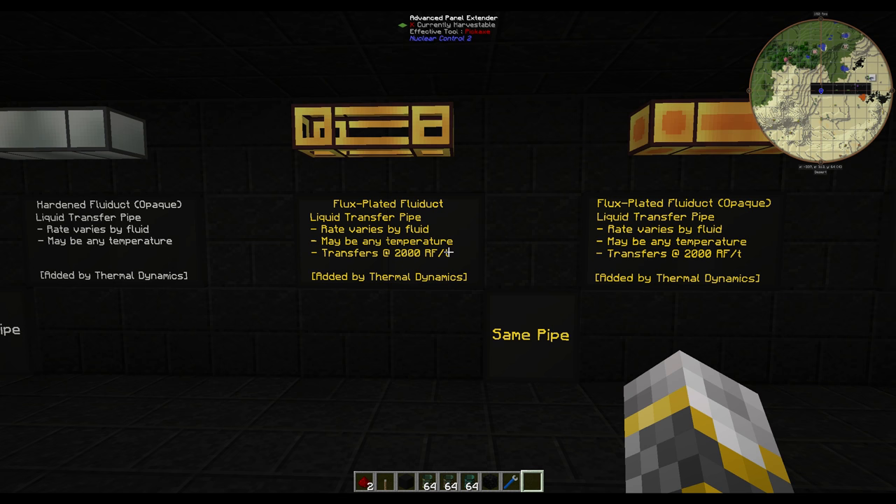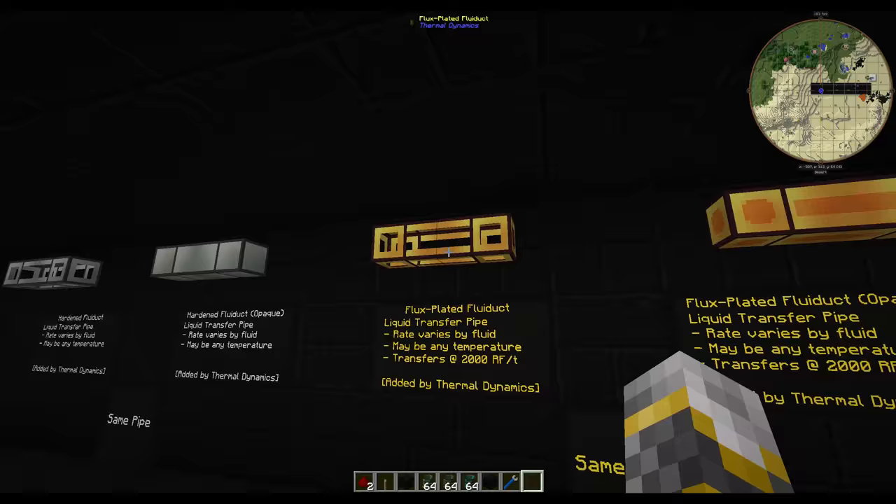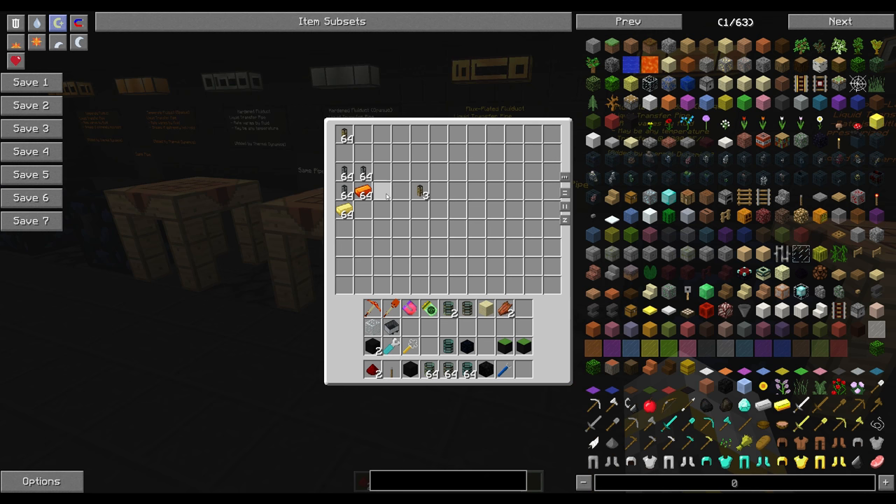Our next pipe is the flux plated fluid duct. This is another liquid transfer pipe — the rate varies by the fluid and it may be used at any temperature. The difference on this one is that it also transfers 2,000 RF per tick while transferring your liquids.